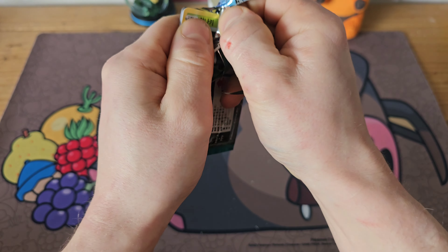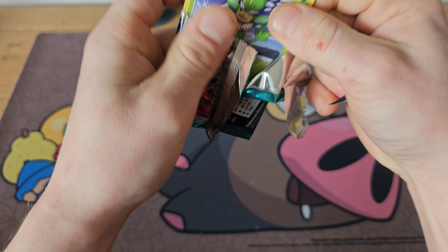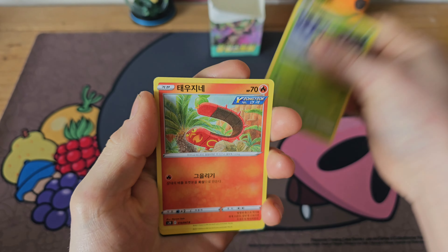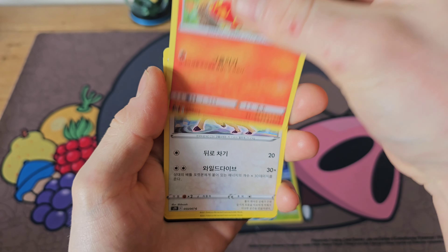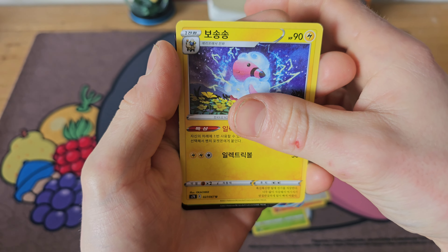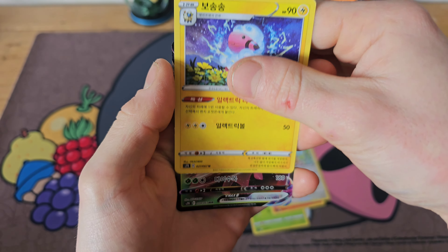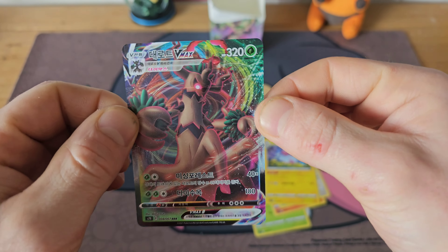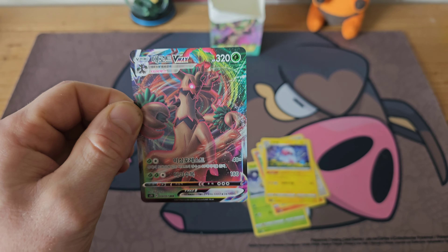Closing off with our last pack — can we end this video with a big pull? We have a Simisage, Sizzlipede, Stantler, and we do have something there — Flaaffy, into another Trevenant V-MAX. A cool card nonetheless. That concludes the opening of our first ever international Pokémon cards on this channel.